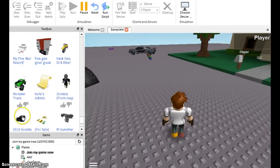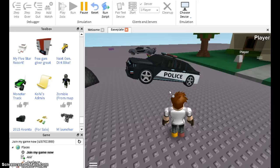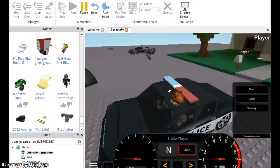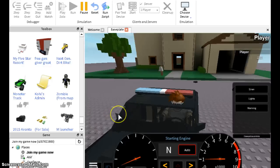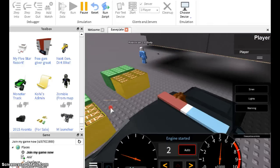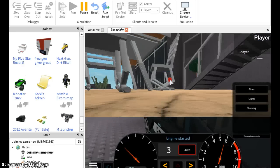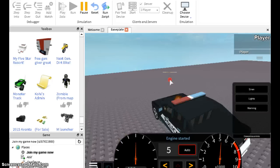So we're just gonna fool around a little bit. I'm gonna put in a cop car — 2015 Avanta. Look at this car, there's too many cars in this game. This car goes super fast!